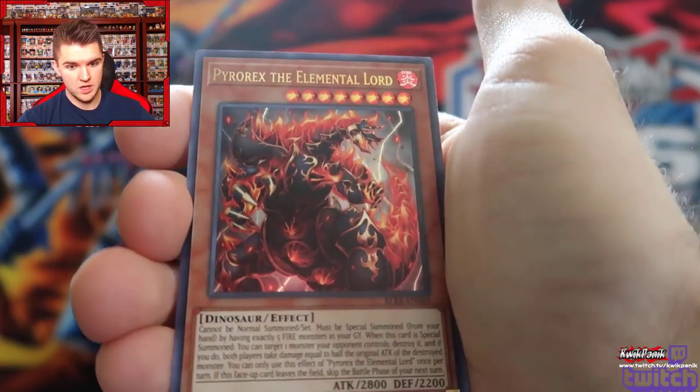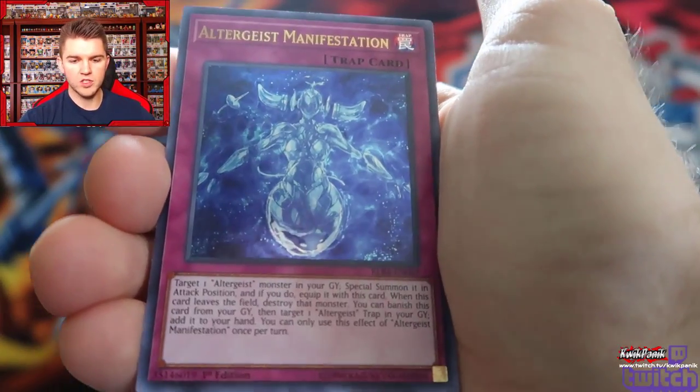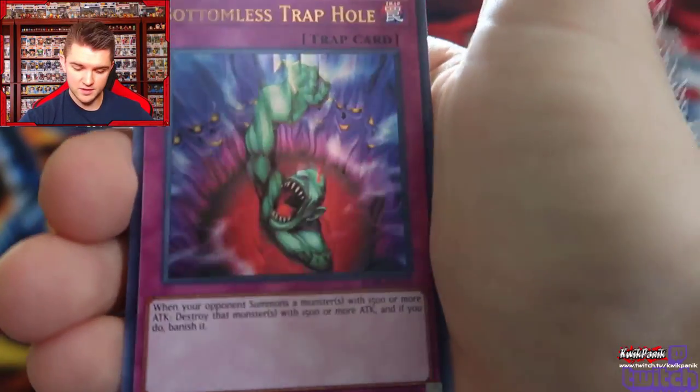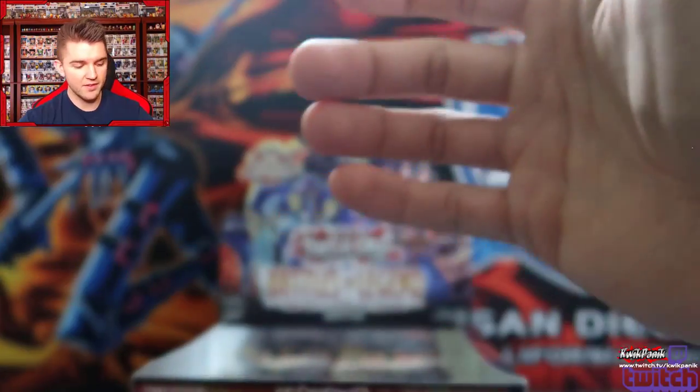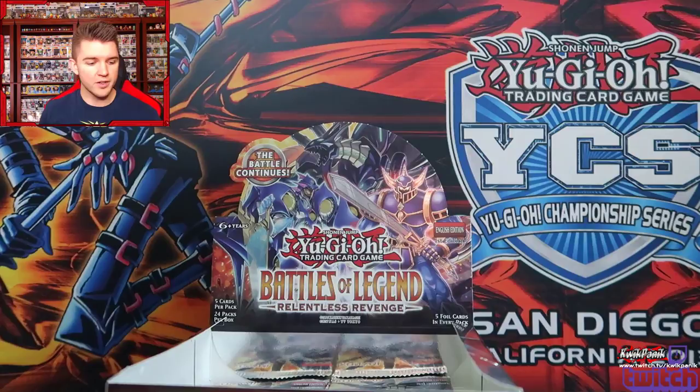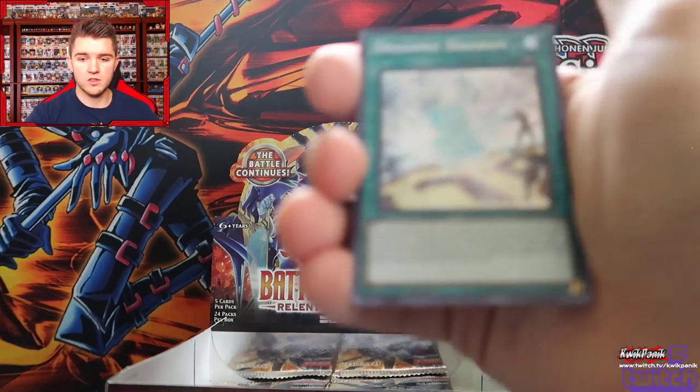Empty Machine. Another Pyrorex. Altergeist Manifestation, Gaia Saber, and another Bottomless Trap Hole — so that's good. I like having these cards in my back pocket for when formats change and traps become better. Unless it's Trickstar Reincarnation, then it's just good all the time. Solemn Strike is also good all the time.